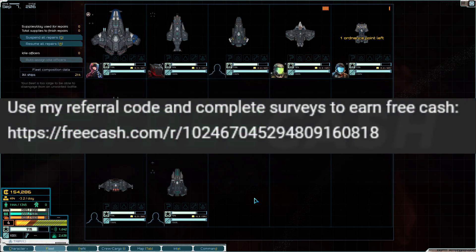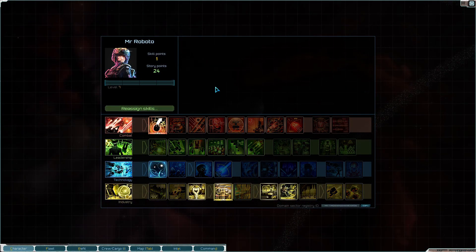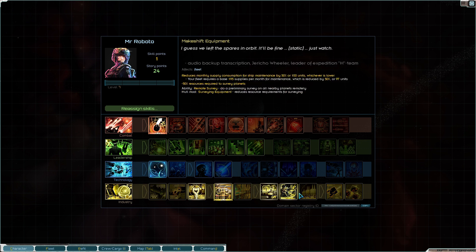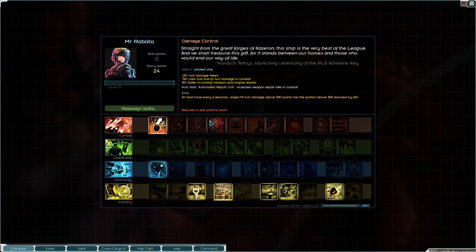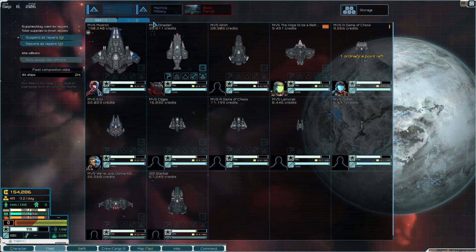I think this is going to work without crashes. I don't have the Vic in here so that Vic crash won't happen, I don't have a Kator so that Kator crash won't happen. We're going to see what we can do with this MVS fleet. There are some cool MVS high-tech ships I'd like to try. Let me level up - I think I want hull restoration, gunnery implants would be good too, but hull restoration it is.